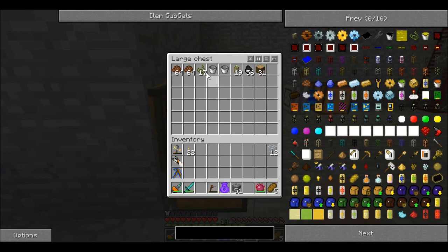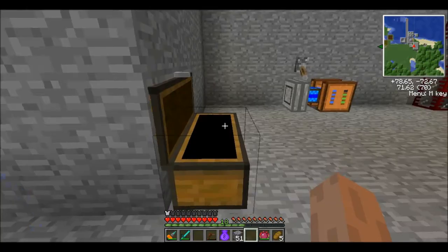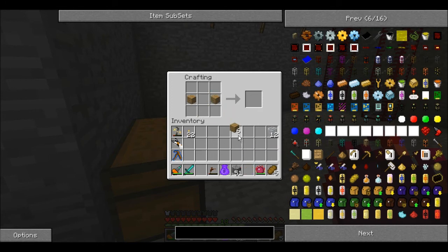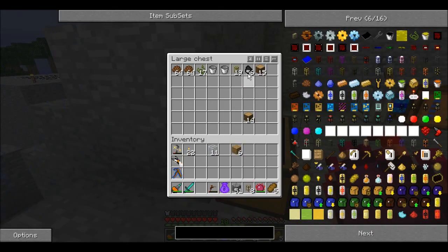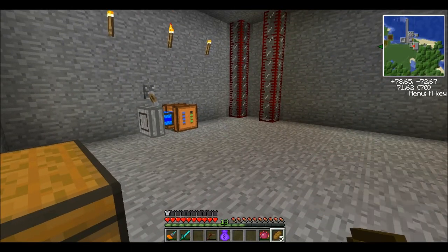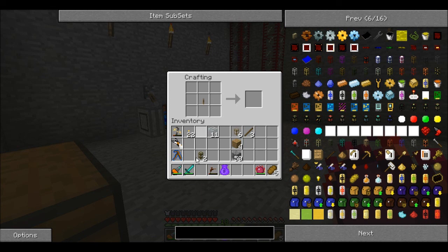We're going to need some wood, which I believe we have in here. Alright, so we have some wood. With a crafting table we have wooden waterproof pipes — or no, just wooden truck pipes, but with some waterproof piping stuff we'll have some waterproof wooden pipes. Now we're going to need a lever, which is just going to be some sticks and a piece of cobble. Now on our crafting table we can go ahead and pull it up again and right there we get ourselves a valve pipe.